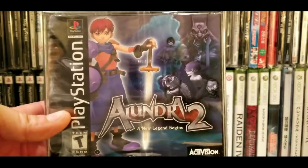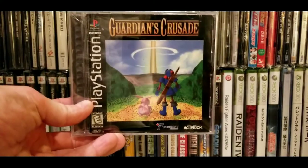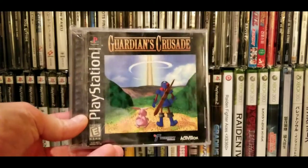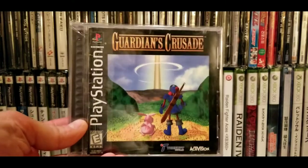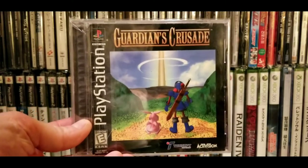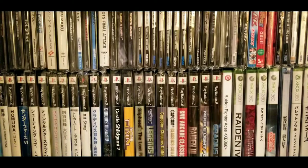Activision put out Alundra 2. You remember the first Alundra — that was a Working Designs game, but I don't have that one. Next up we have Guardians Crusade — for the longest time this thing was just a couple bucks, but recently it started going up in price. Find it for five or ten bucks in bargain bins, though I've seen it for like 20 bucks at conventions.